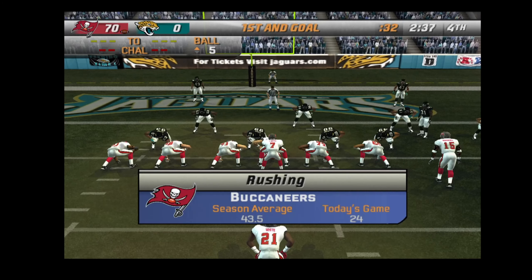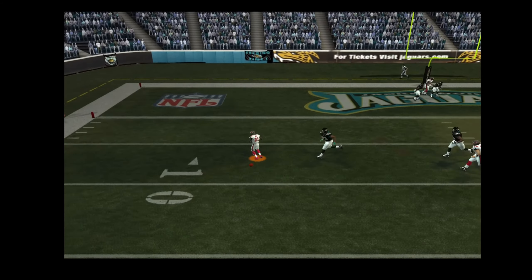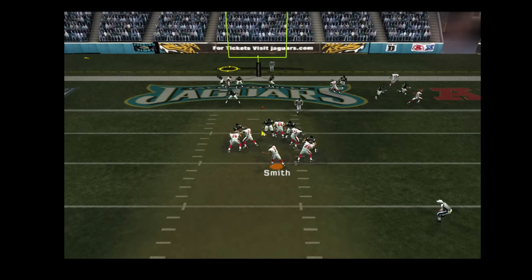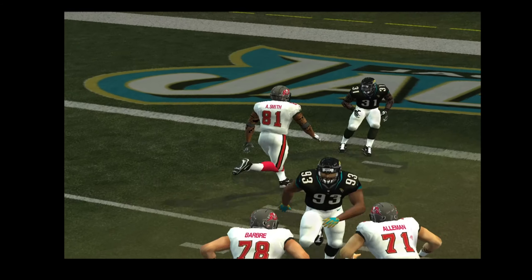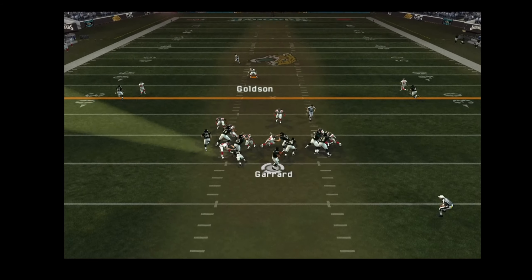Only one man in the back — drops back, gets rid of it, this one falls in. Jacksonville looks like they're playing the pass as they're lined up in the dime. Catch by the tight end — the tight end is always more of a threat in the red zone; he's a big target.